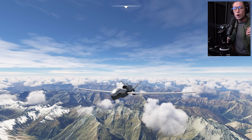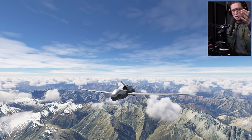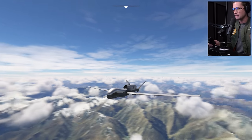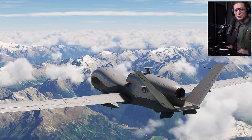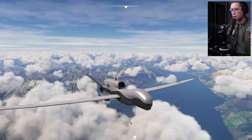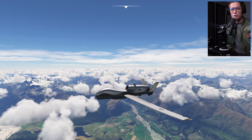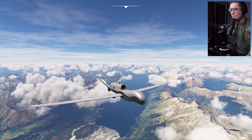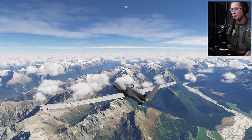The Global Hawk can fly at altitudes of up to 60,000 feet, and we're going to try to make our way up there slowly but surely. It can fly up there for up to 32 hours in one go — about 12,000 miles — which is about half the circumference of the Earth. You could fly halfway around the world on one tank of gas, taking photos and hardly being seen. It can survey up to 40,000 square miles of terrain per day, which is about the size of Iceland. That's one of the things that surprised me the most — just how freaking massive this drone is. The wingspan is about 130 feet, which is bigger than a lot of commercial airliners, and it weighs about 30,000 pounds. It's a big drone.